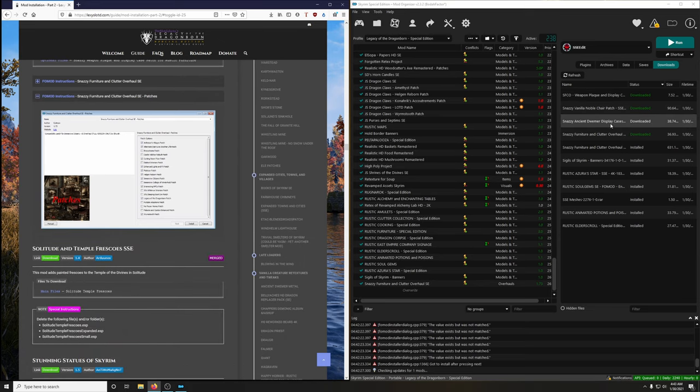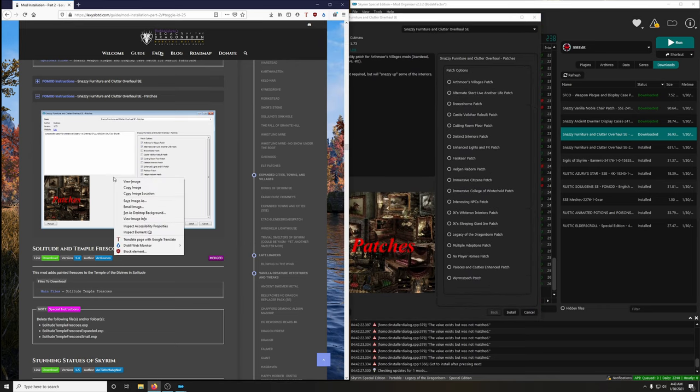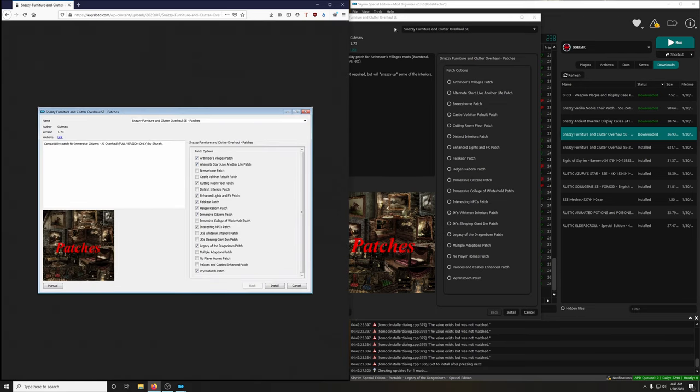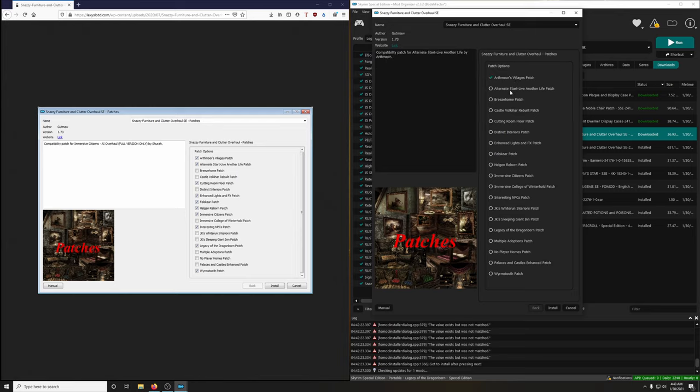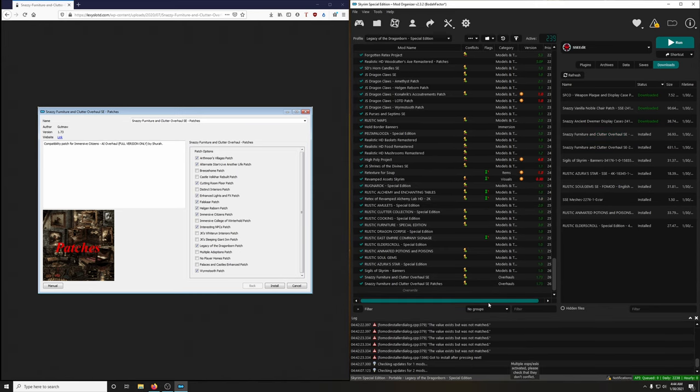Let's open this up. I'll right-click and view to get a bigger picture. We want to check: Arthmoor Villages, Alternate Start, Cutting Room Floor, Enhanced Lights and Effects, Falskaar, Halogen, Immersive Citizens, Interesting NPCs Patches, Legacy of the Dragonborn, Warden's Tooth patch — then install. I forgot to rename it, so let's add 'Patches' at the end and install that as a separate mod.